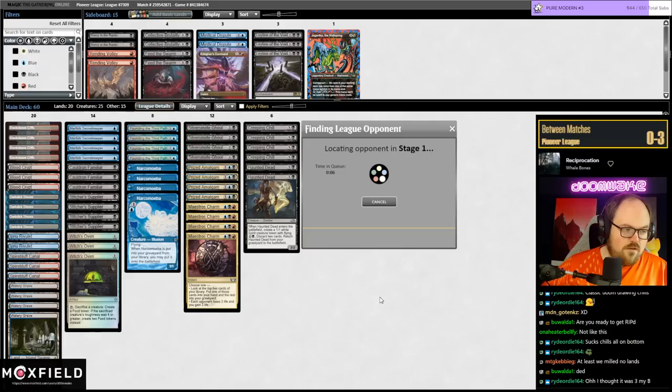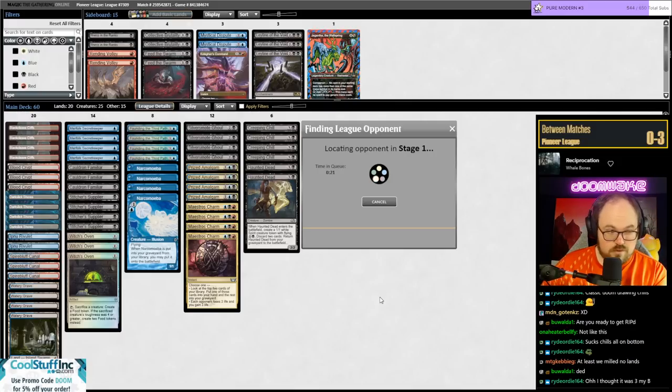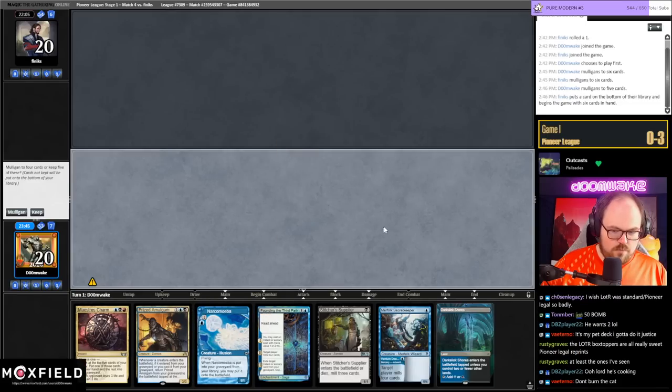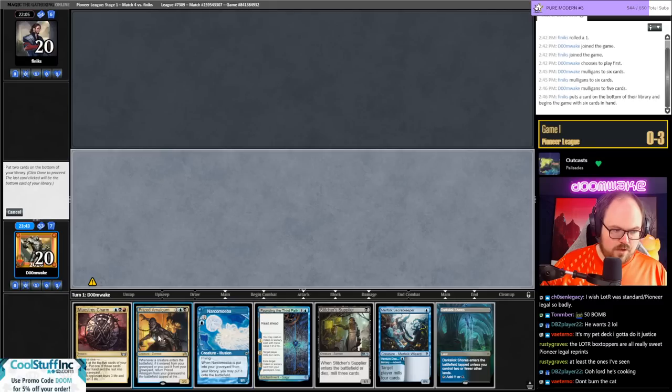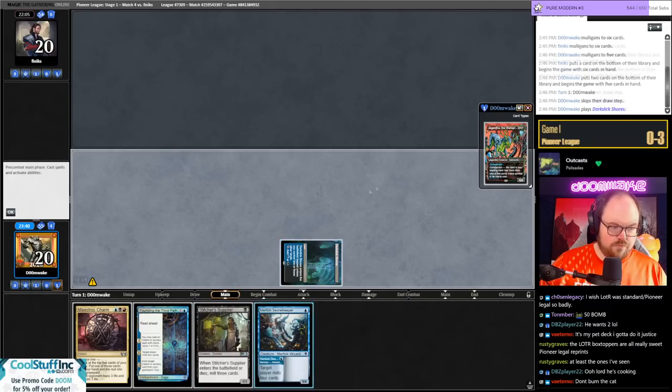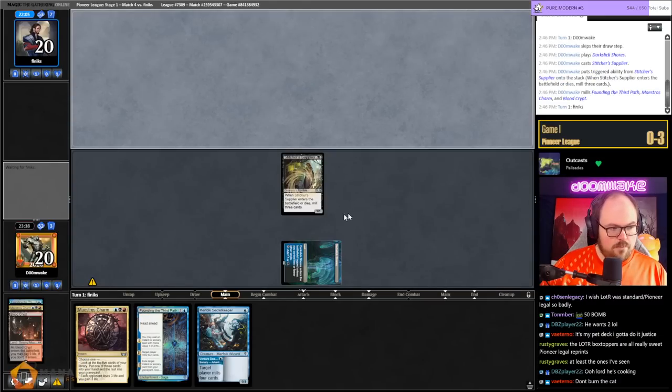I'm going to keep this on five because if I draw a land it's pretty good. Chat suggests LOTR collector boxes — pass. Don't burn the cat! Well if I cut the cat then it's fine, right? Don't get baited. I'm so tempted but what if you pull it? Don't burn the goblin, don't burn the zombie — it's really hard to burn zombies though, they're kind of already dead.